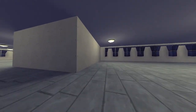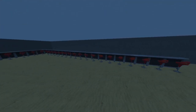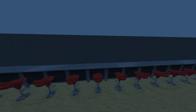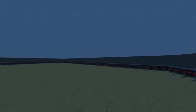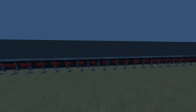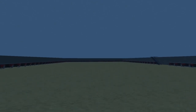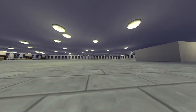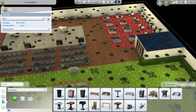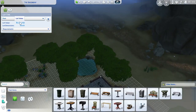My favorite section of all: Alcoholism City. I did not light this place up yet, but in front of you are bars and thousands upon thousands of bar stools. This place will create alcoholism and misery, and I do not feel ashamed for it. This is worth one million dollars, dude.